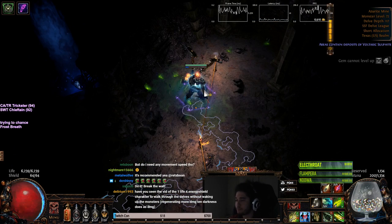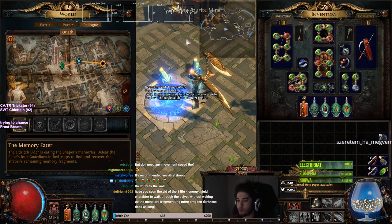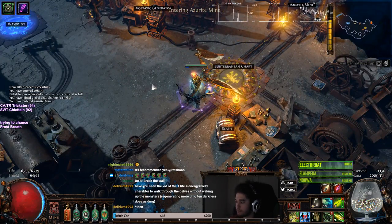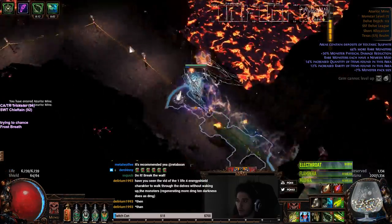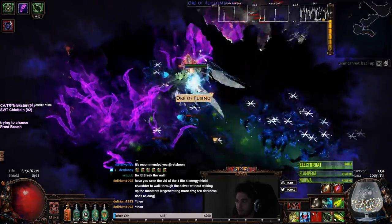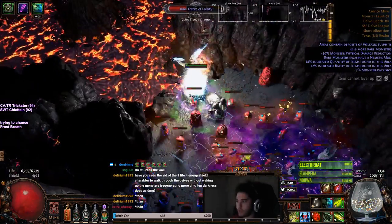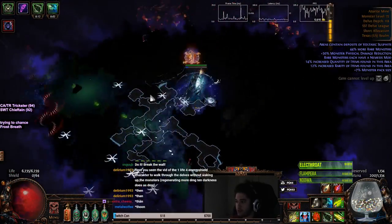Let's go ahead and show you the actual method. We're going to go to our delve. I'd recommend you clear it one time with the crawler so that you have the light radius. I bring flares just to kill mobs to reset my flask charges. So we're going north here. This is a side area. We have pretty much just the astromantus here or whatever it's called. That's a breakable wall — we leave that alone. We're going to go check north. We have lost armor. Let's go south. We have more azurite. It's always azurite when I make the videos.